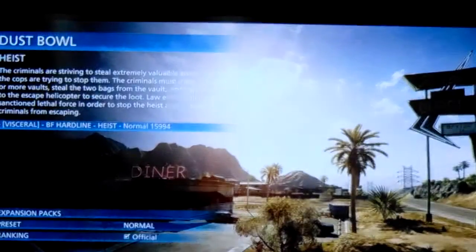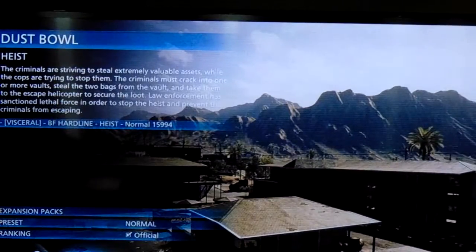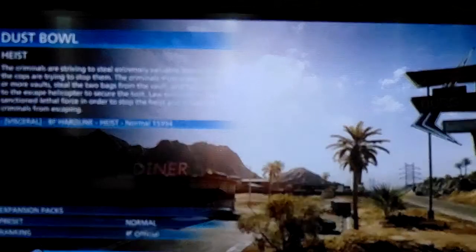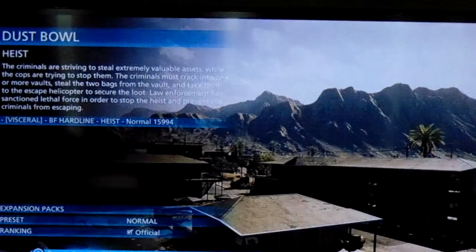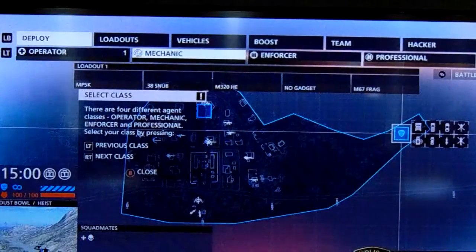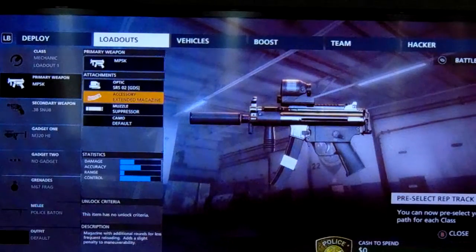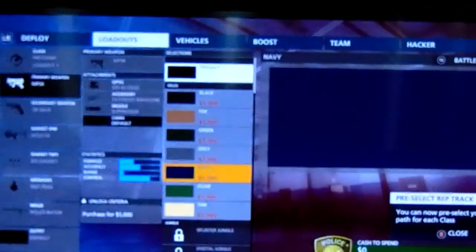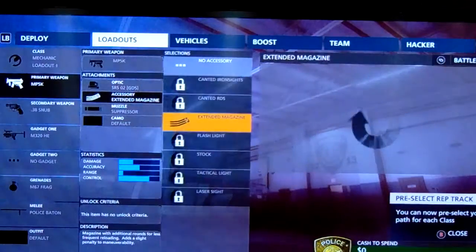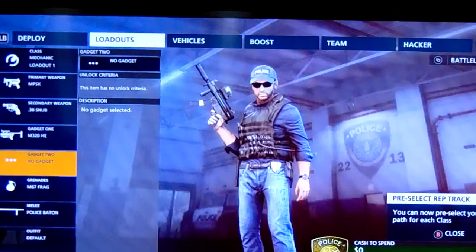Okay, we've already wasted two minutes and 17 seconds. Let's hurry up and load. All right, so we're still the cops — it's all good. In this video, we're going with the Mechanic class using the MP5K with the SRS-02 optic, extended magazine, suppressor, and default camo. I don't know how the suppressor automatically came with it — I was like, that's dumb. All right, 38 snub and all this stuff — let's do it.